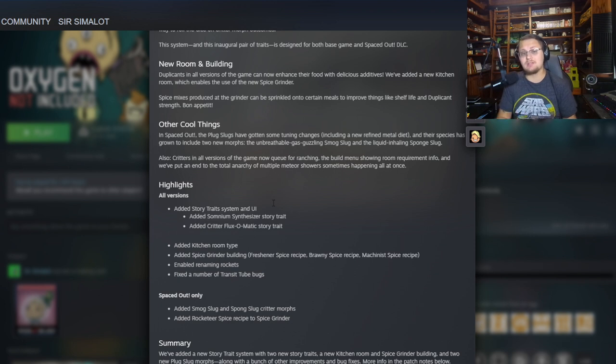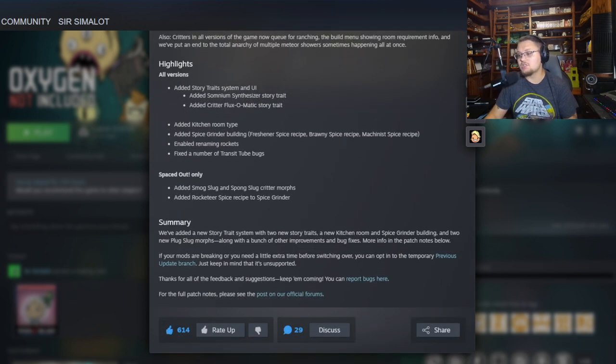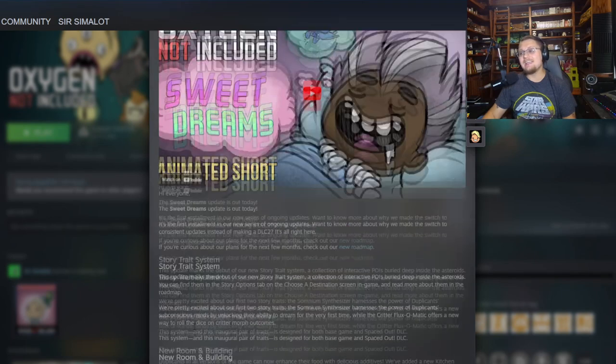If you want to see all four spices including rocketeer spice, you'll need to be playing the Spaced Out version. So in summary, this update added a new story trait system with two new story traits, a kitchen room, spice grinder, and two new plug slug morphs, along with a bunch of other improvements and bug fixes. More patch note details are available on the official forums.